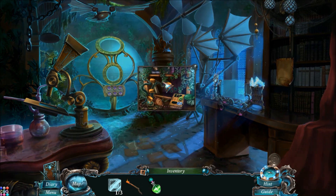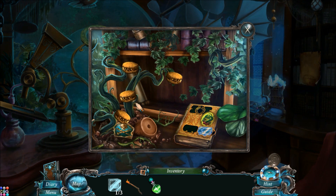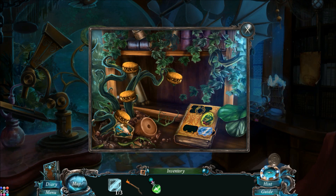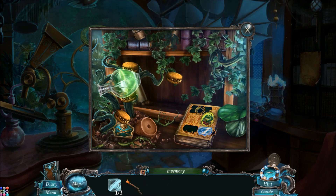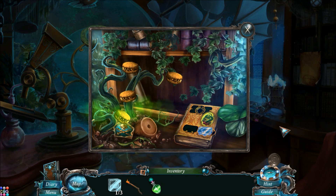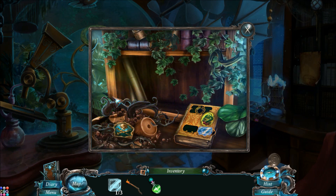So let's look at this one. Look at those big teeth. An aggressive plant is grinning its teeth. Too bad that the balloon is so close to it. Let's see if we can kill this thing. Wow, did you see that green steam or green smoke? We really need this to bloom.